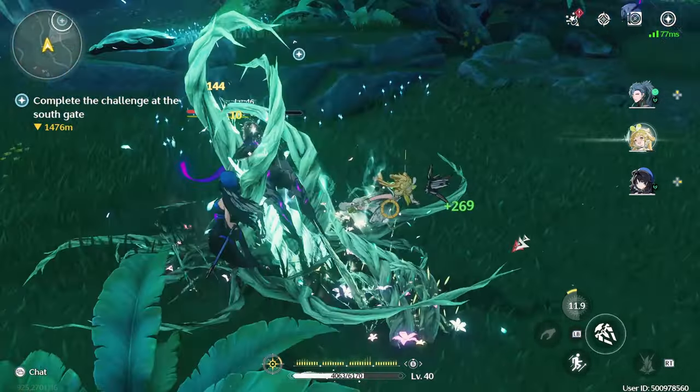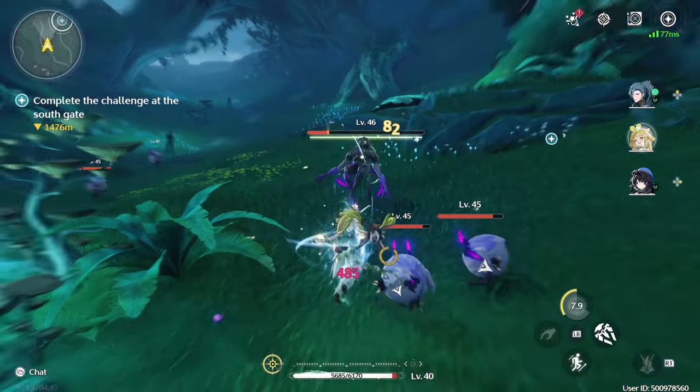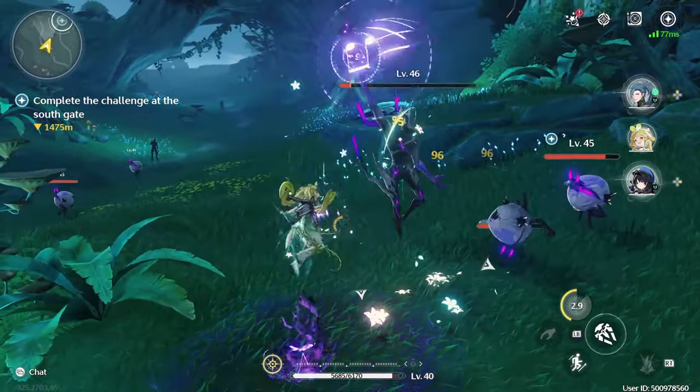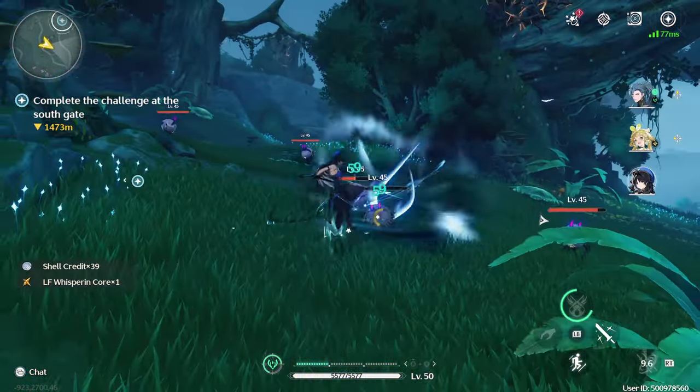Her outro skill, Blossom, restores HP for the next character who takes the field for 6 seconds. In addition, all teammates gain a 15% all-type damage deepened for 30 seconds. For skill priority, focus on Forte Circuit, Resonance Liberation, Resonance Skill, Basic Attack, and lastly the Intro Skill.